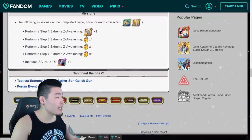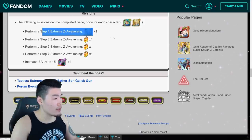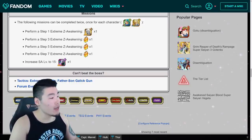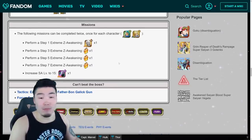We also have some missions. The missions can be cleared twice — once for each character. You get a Hercules statue for performing Step 1 of Extreme Z Awakening, and then Steps 3, 5, and 7 get you 3 stones each — multiplied by 2 for both characters. Plus a Kai for getting to SA 15, multiplied by 2, so 6 stones and 2 Kais total from the missions. Pretty solid.